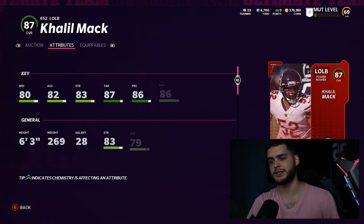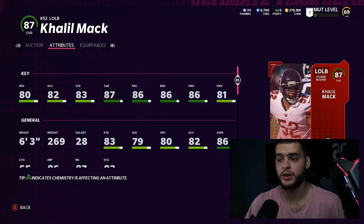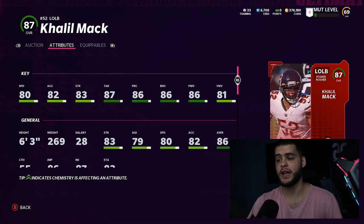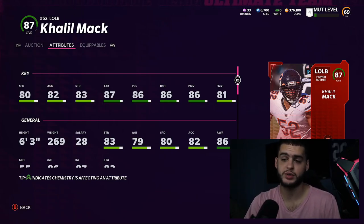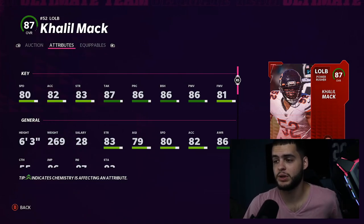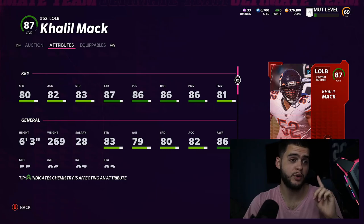Khalil Mack is an outside linebacker rusher with good athleticism. Fully powered up he'll have 81 speed, 83 acceleration, 84 strength, 88 tackle, 87 play recognition, 87 block shed, 87 power move, and 82 finesse move.